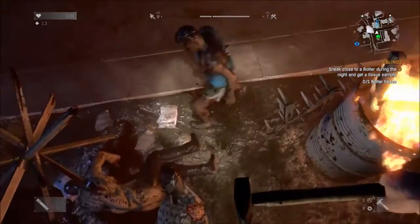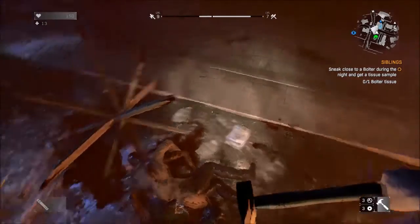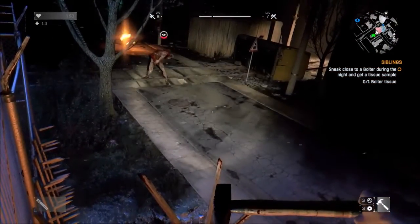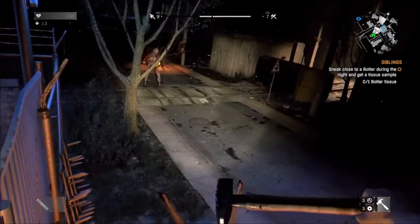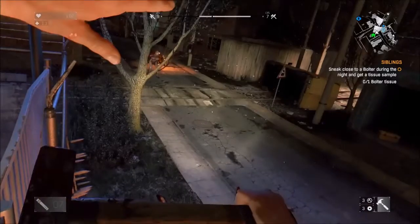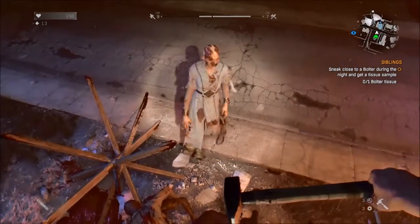The other thing you can do is kick them onto the spikes. The volatiles will not go into the light over here, because it bothers their eyes and it burns them.